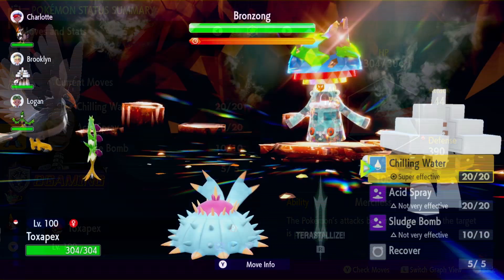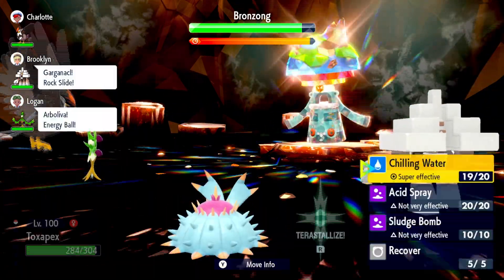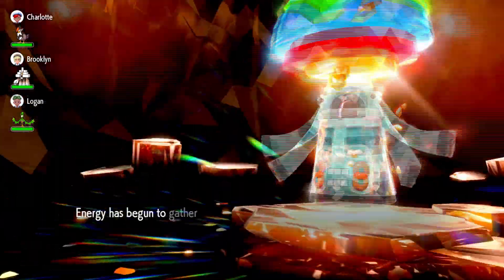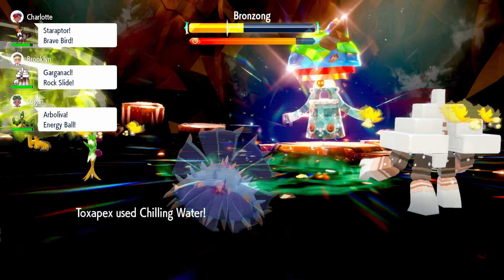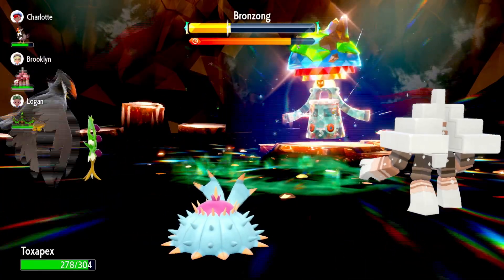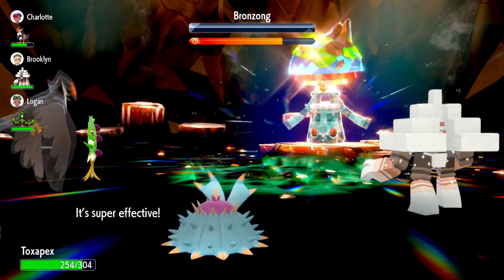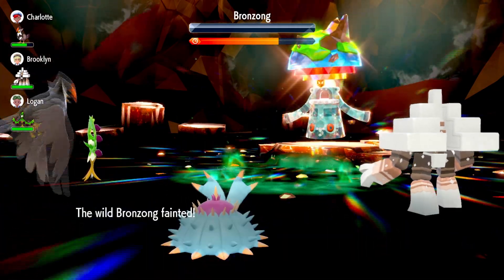Within the Tera Raid, you can see that Toxapex can do quite a bit. You have variable options and are a very good support mon. If you're using this online, you can just keep your team alive and help your team do a lot of damage. With Chilling Water you can drop the Attack stat, Acid Spray drops Special Defense, then you fire off Sludge Bombs. Whenever the team needs you, just heal or sludge bomb your way to the end — a very, very good support mon.